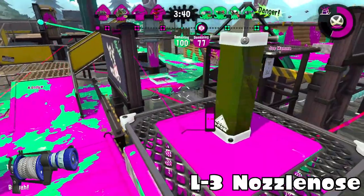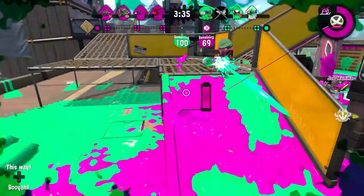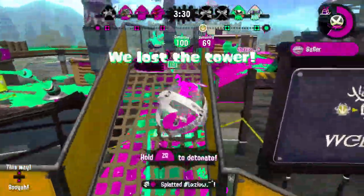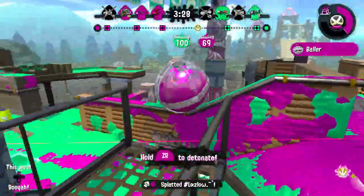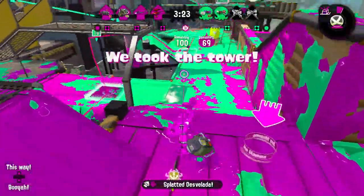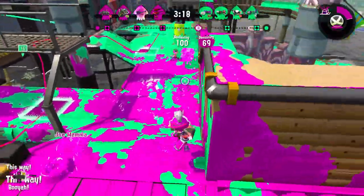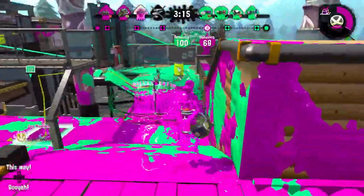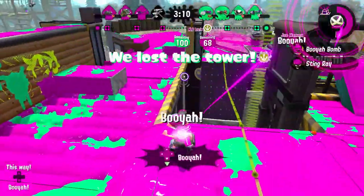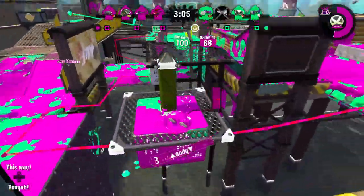First in X tier I have the L3 Nozzlenose. It can kind of spam Baller, its big thing is that it can kill really easily, it's got really good painting power, and it's got Curling Bomb which allows it to go to places. It's another mobility weapon, just a tad bit slower because it has Baller. It has really good painting power, its three-shot potential, really good mobility, and really good range.